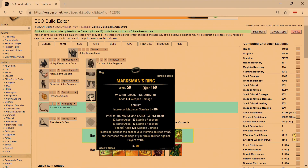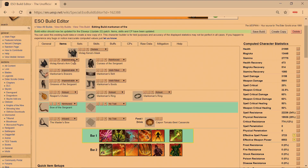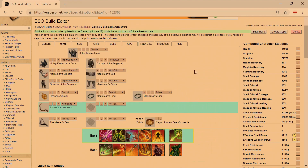For jewelry, go all weapon damage glyphs, all Robust enchants. The armor traits are 3 pieces Infused, 2 Well-Fitted — since this is a medium build, most of your damage reduction comes from dodge rolling, and Well-Fitted also reduces the cost of sprinting and dodge roll. I went 1 Divines piece to try to hit close to 6k weapon damage. Alternatively you can run 6 Infused with a Reinforced chest for slightly lower weapon damage but more tankiness.